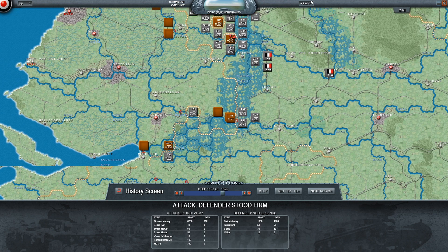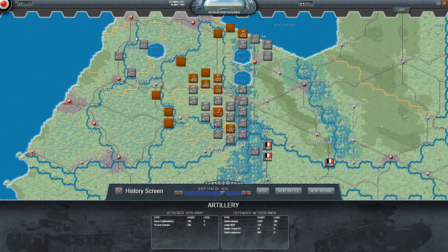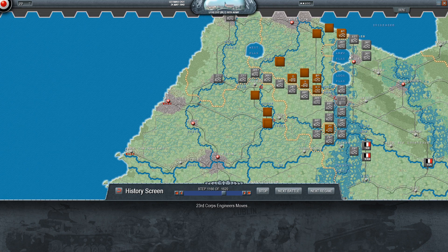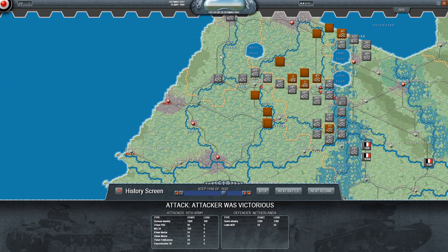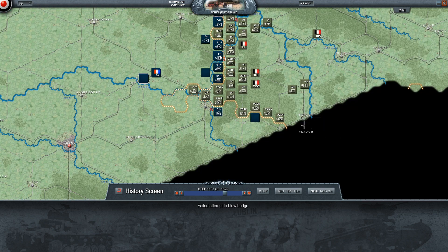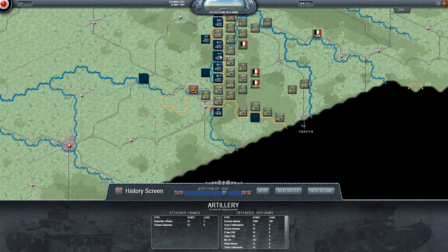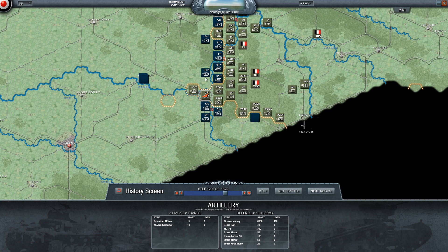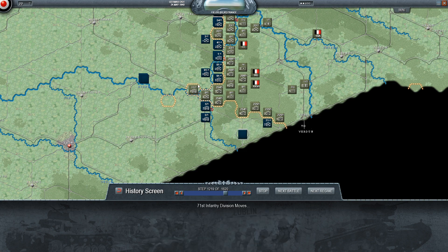Last but not least, 16th Army, having been given paratroopers this turn - basically behind the Dutch lines - proceeds to use them quite well and cuts off a big pocket around Amsterdam. Amsterdam isn't actually a supply source for the Dutch, so the guys in it are basically done - there's nothing they can really do except starve to death. And now for the French - let's see if they manage to do anything about this little breakthrough there. I'm hoping not. Doesn't look like they're going to try.